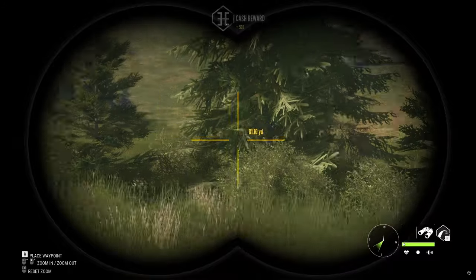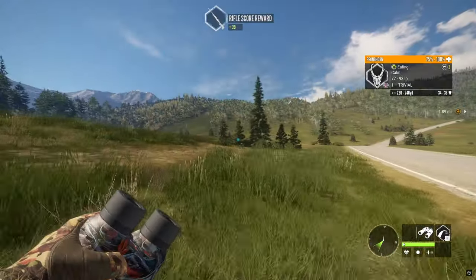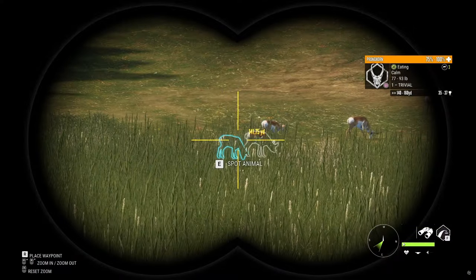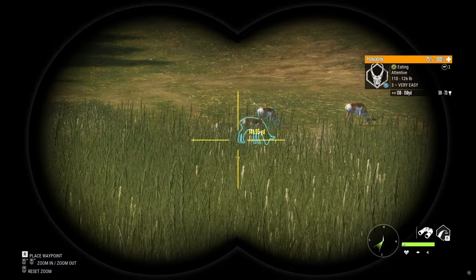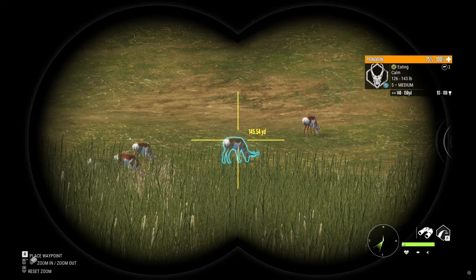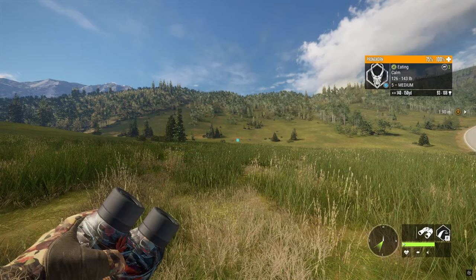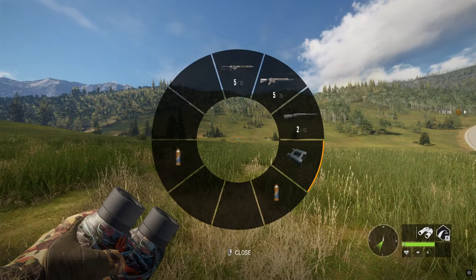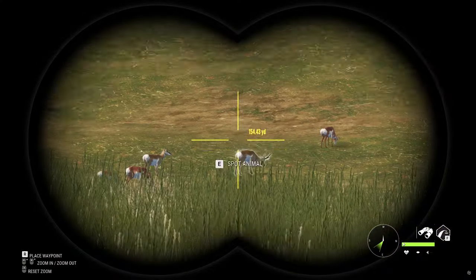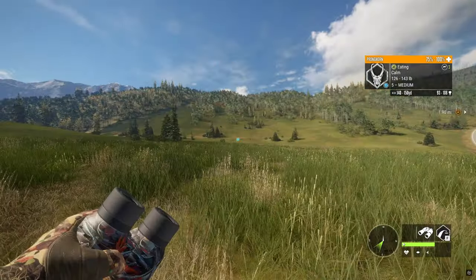I'm surprised I haven't even seen a leucistic turkey - normally I can find them. Oh, that's only a group of females. That's a level three. It's a level five! But I don't have a gun to take him because none of these guns could take him without ruining him. I am not going to shoot him. He's a guaranteed level five too - we're not going to shoot him.